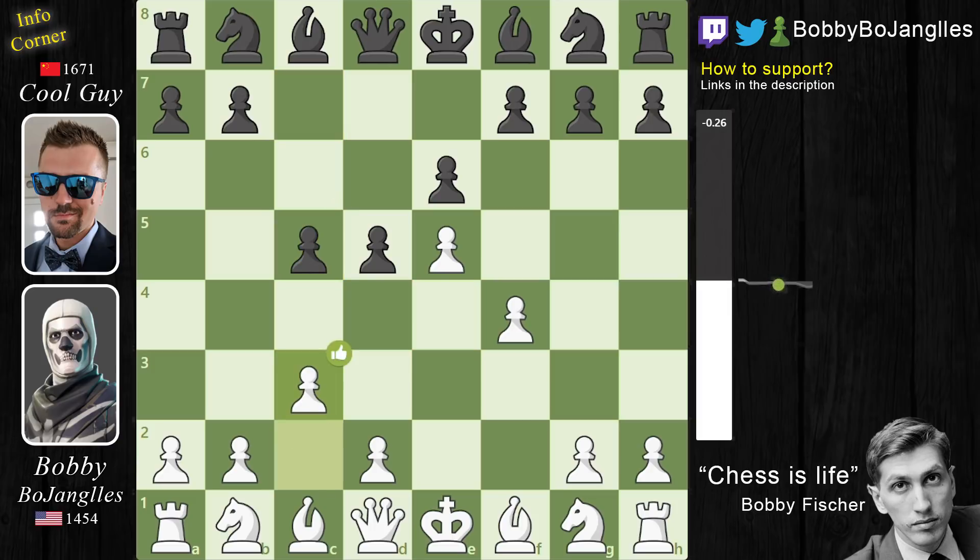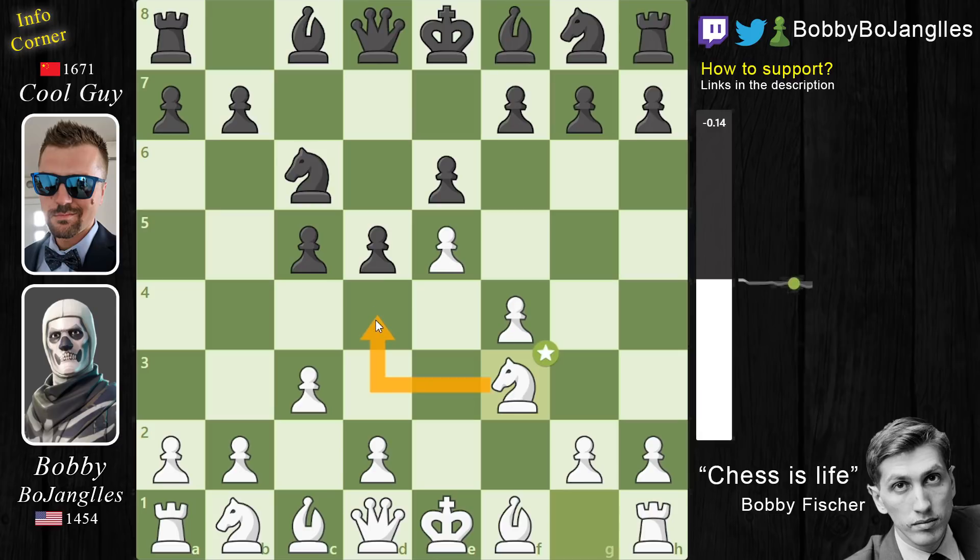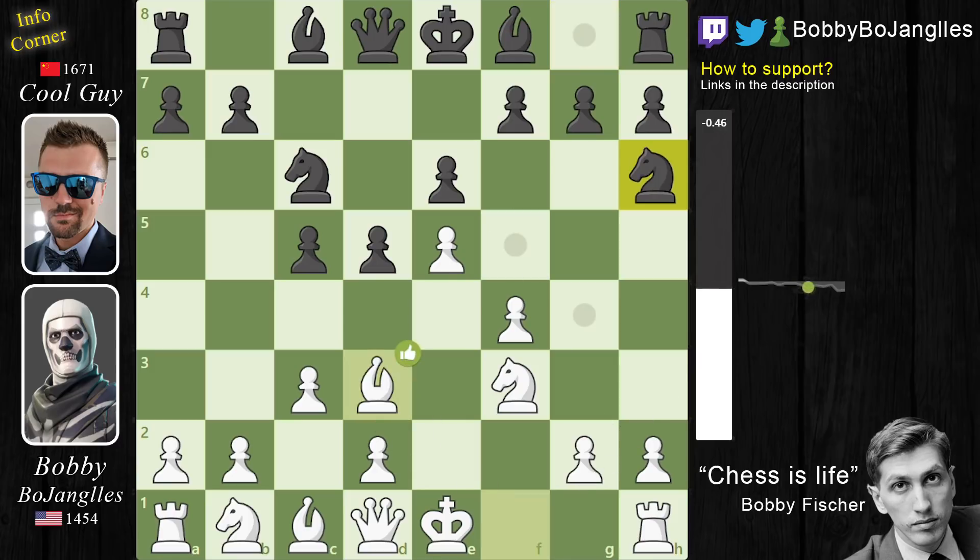I played C3 to prepare D4 and now we have Knight C6 attacking D4. Knight F3 defends D4 and now we have Knight H6. Black wants to put his Knight on F5 where it will add an attacker to D4, so I play Bishop to D3 to prevent the Knight from coming to F5. This move indirectly defends D4. Now Bishop to E7, preparing to castle.